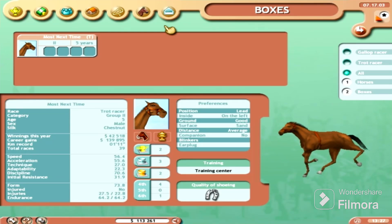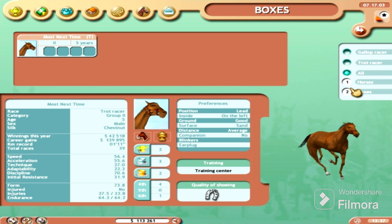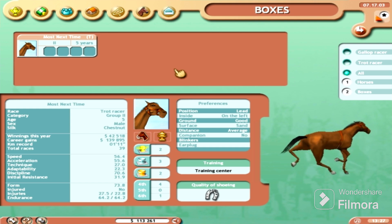Horse racing fans, welcome back to Final Stretch One — this is technically Horse Racing Manager 1, the first game in the installment. Most of you who have played it are obviously familiar with this. I haven't played this game in about two years; my last save file was sometime in January or February 2022.